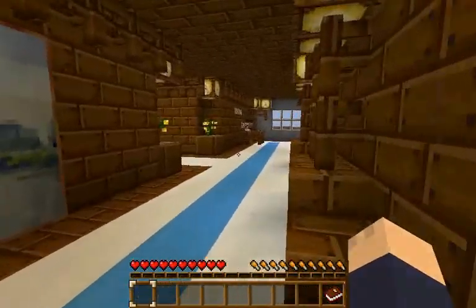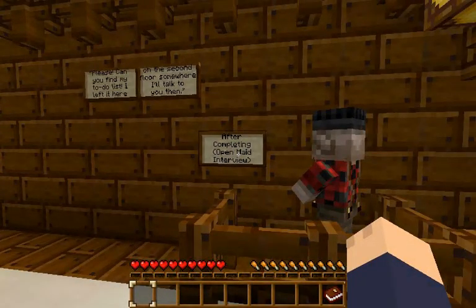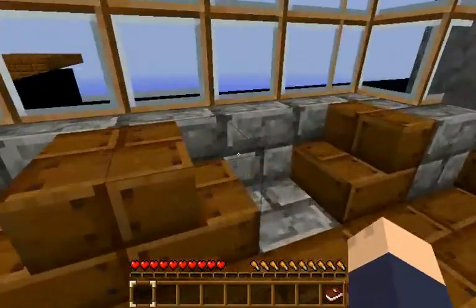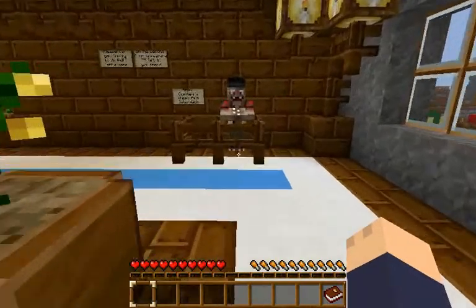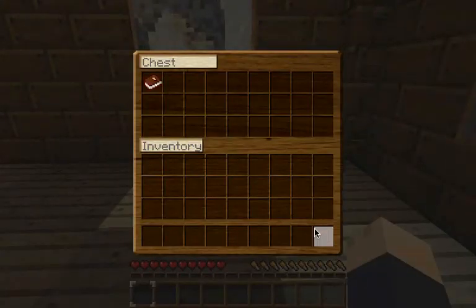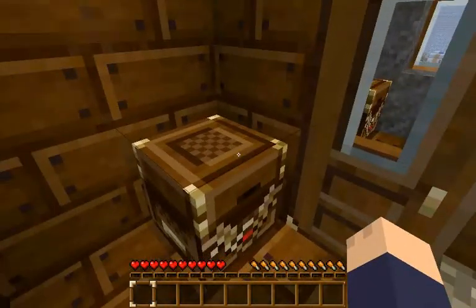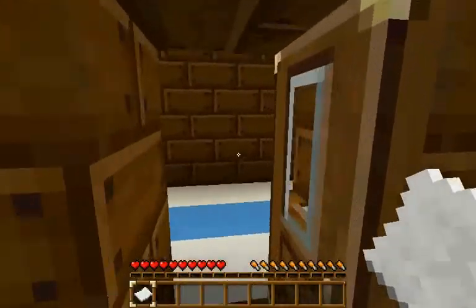Next suspect is the maid. Any maid has a to-do list, and this one has lost hers, so I need to find it. It's somewhere on this floor. Let's check everywhere. In here I haven't been - empty chests - aha, the to-do list, there we go. And back to the maid.